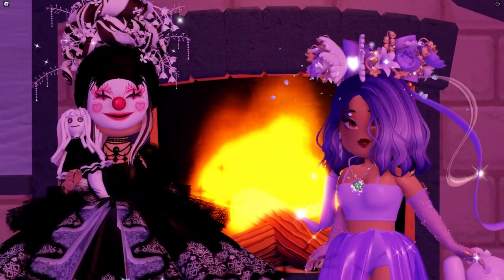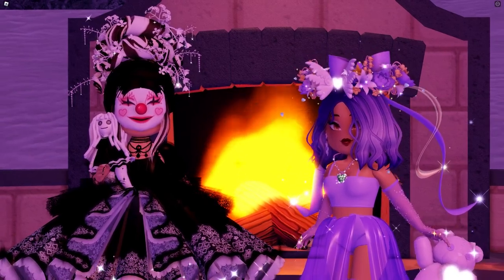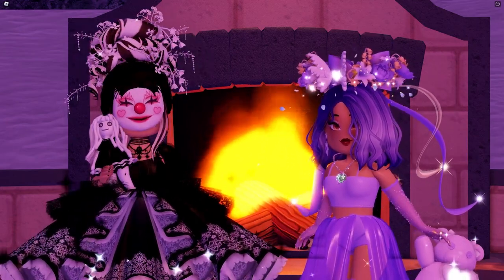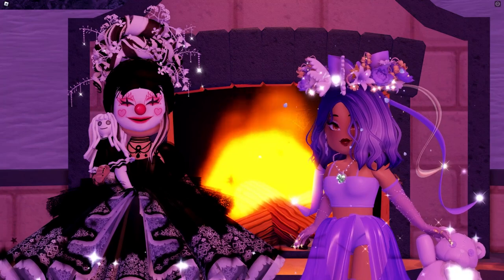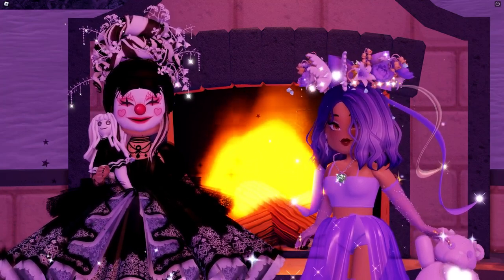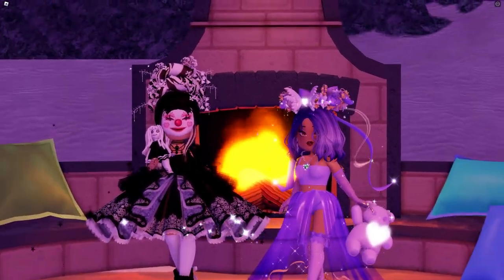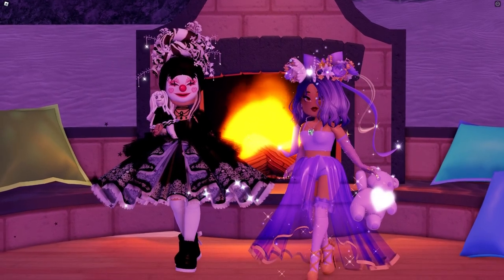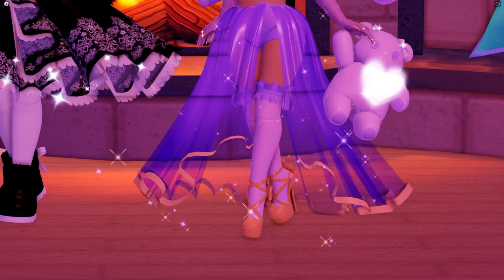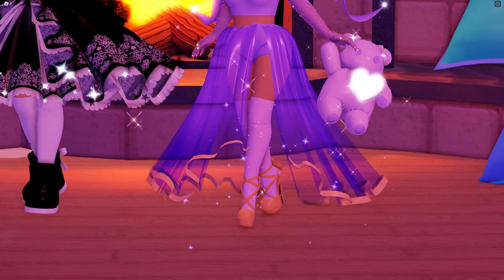I'll ask my editor to pop up a picture of the old style of the heels throughout the video for the ones that have an old style. Some of them don't have an old style shown because you can still see the original version in-game. I think there are only a couple where we'll actually need to show the old style. First things first, we'll start with the Dear Dolly heels — it's easy since Iris is already wearing them. The original heels had no toggles whatsoever.